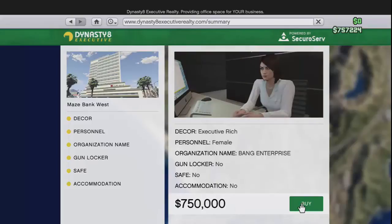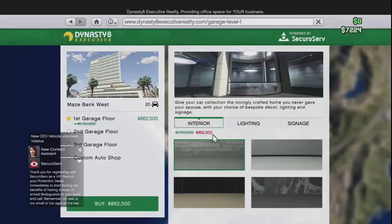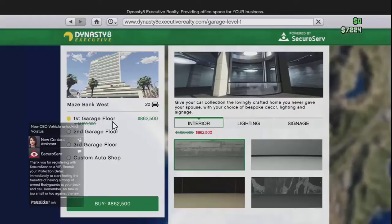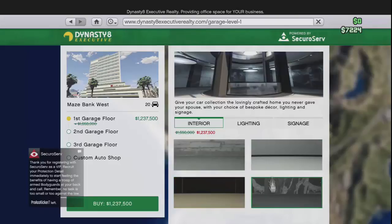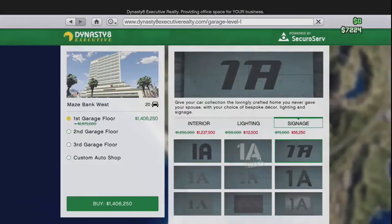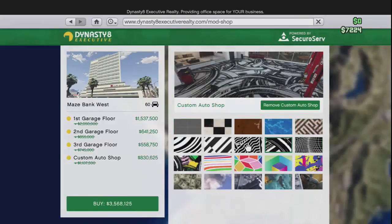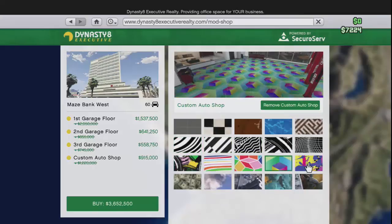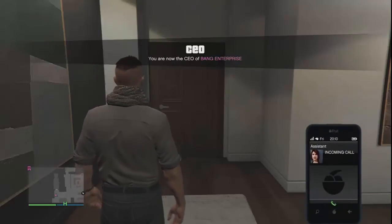Let's do this - three, two, one - boom! Now we can buy a garage. I'm going to speed up all this customizing. It's going to come out to three million, six hundred and ninety thousand dollars - oh my god.